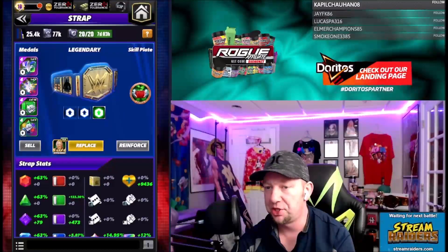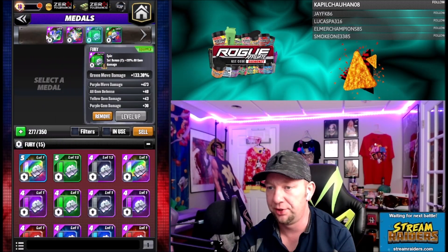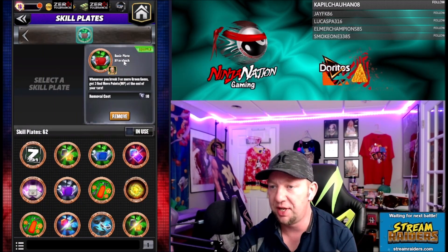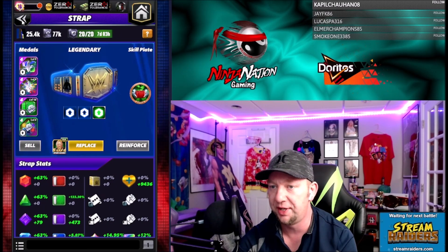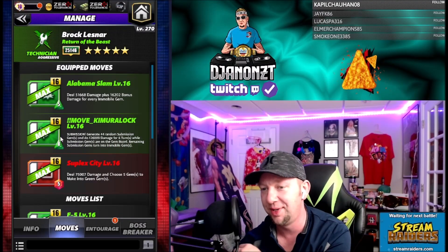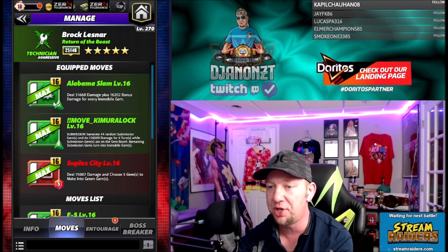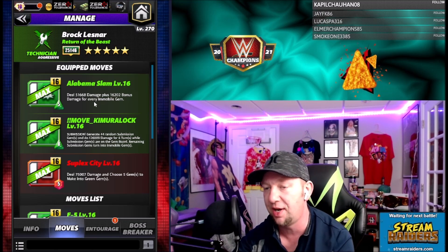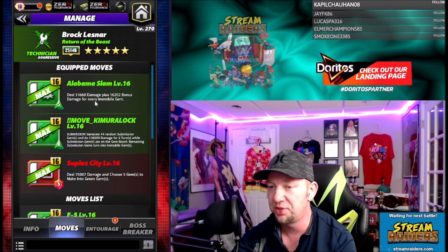Before we go into that move set, I did want to show the strap setup. I did have the double fury like I said, and I'm running 133 green move damage for that finisher buff. I went ahead for this match and slapped Aftershock on here — whenever you break three or more green gems you're going to get three red MP at the end of the turn, so that's going to recycle Suplex City every time we hit this. I subbed into the five-star move, the Alabama Slam — five charge green, deal 51,000 damage plus 16,000 bonus damage for every immobile gem.